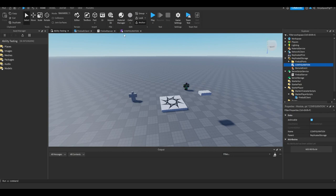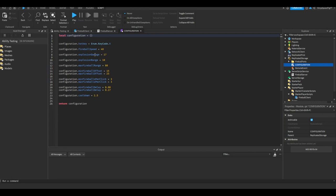Up here we have the client, the server, and the module. The module is your configuration — you can change the hotkey from X to whatever, change the fireball speed from 40 to 100, adjust damage, explosion range, and max fireball range from 80. You can set the amount of offset on spawn, how many fireballs spawn using a random number between a min and max, the delay between spawns, and the cooldown — originally five, now 2.5.